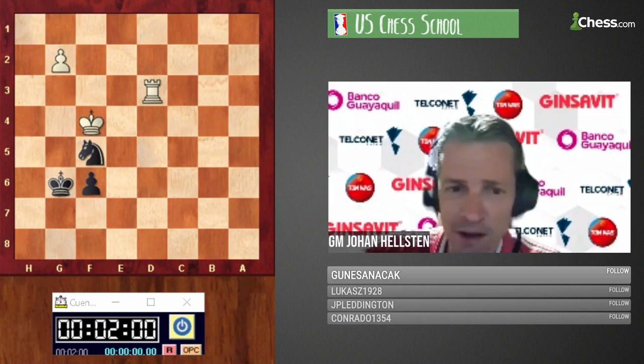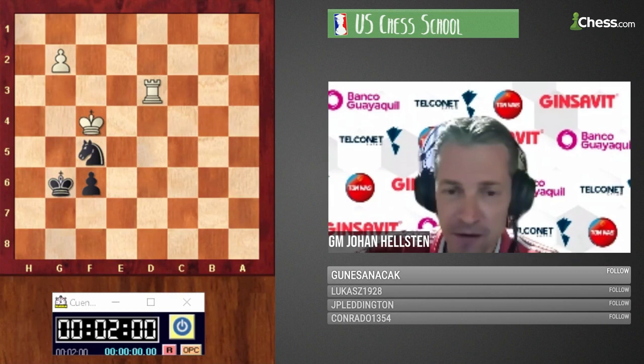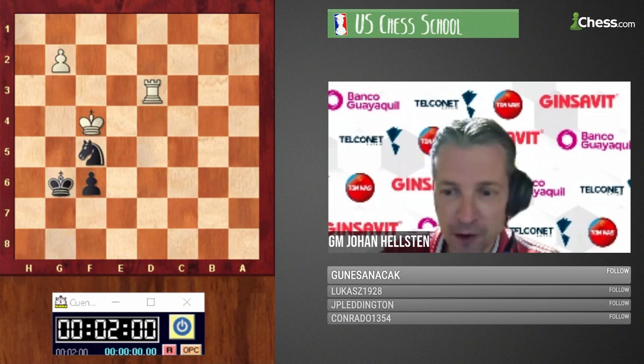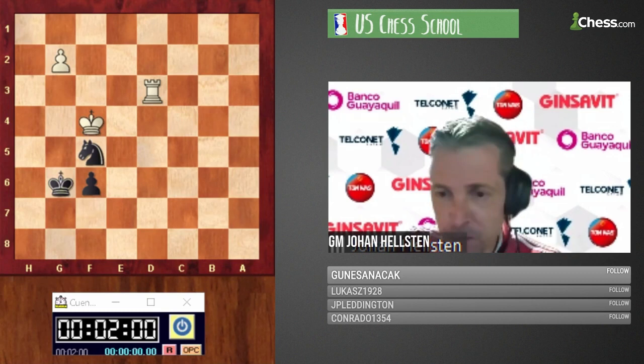Okay, let's get started. Hello everyone, good afternoon — great to see all of you again. Today we have a very interesting topic: fortresses. I picked this position which I came across yesterday, and it seems like everyone else has also seen it, which is great, because you can see that the idea of fortresses is really important in practical play. I don't even know who to pick here — who can tell me how to save black? Does anyone have a clear understanding of this endgame?